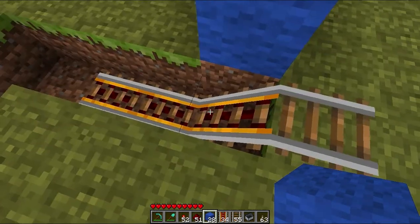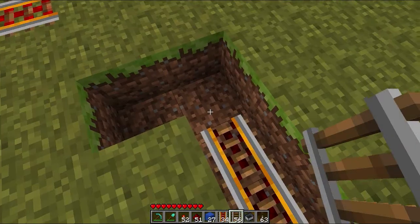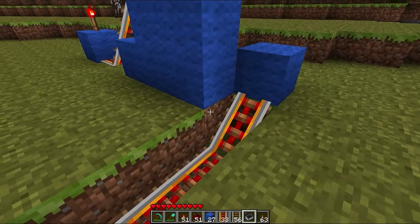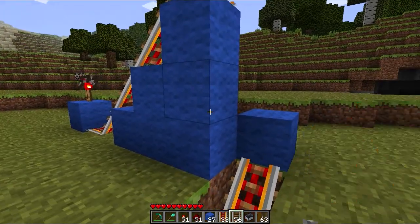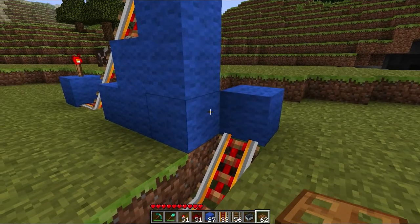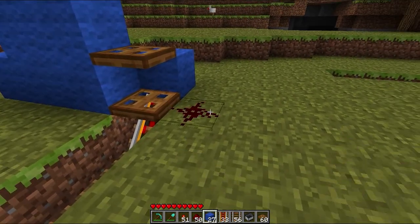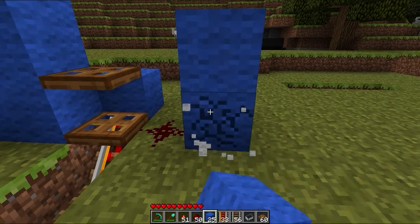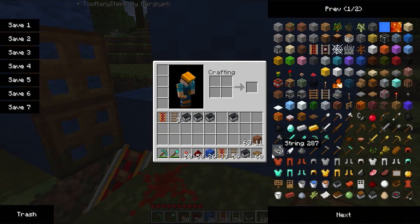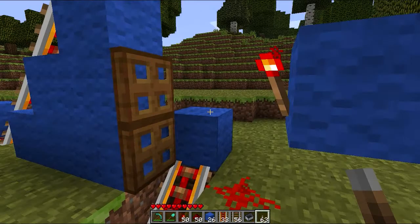So when they fall onto here, they will go that way and not just stop. Take away this track and now they'll come down here. Then you need trapdoors to hold them off — one here and one here. This is just the easy version; there are better versions of this. Put a redstone torch there to make the doors open, because this torch powers this redstone, which powers this, and this powers this.